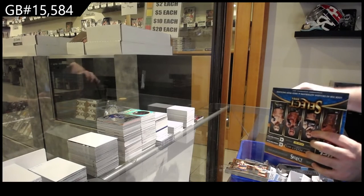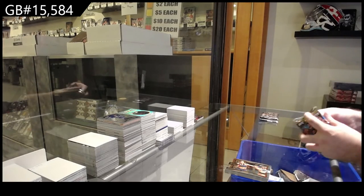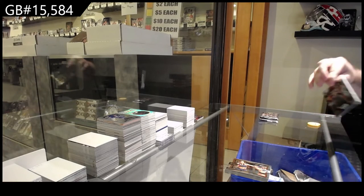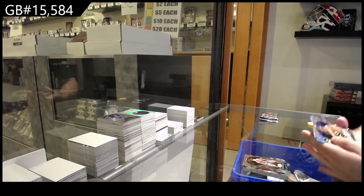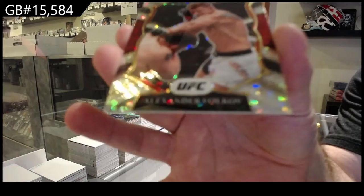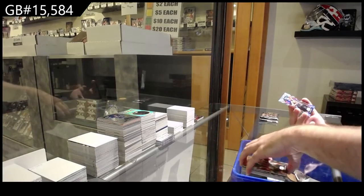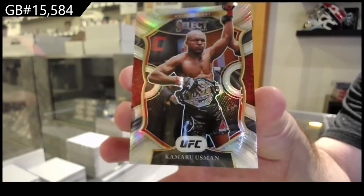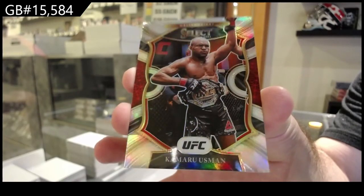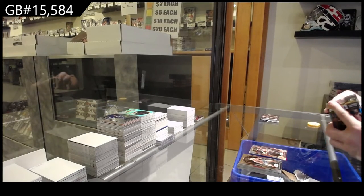Alright, box number two. I think the Faber would probably be the big card in that box, if I had to guess. No, we're not rookie — we're base, base, base. We've got a Volkov, the V spot. And that's a good silver, Kamaru Usman, the U spot.